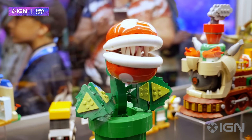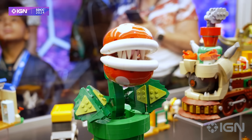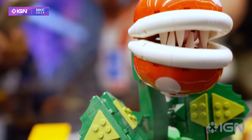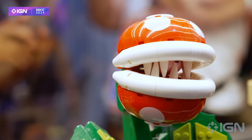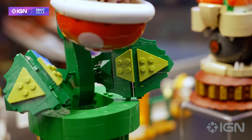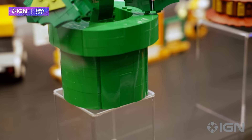Up next is one of my favorite builds here, the Piranha Plant. This will run you $59.99 and it's 540 pieces. It's about the same scale as the Bowser sets they've done in the past, the big question block they've done in the past. They've done a lot of really cool stuff for Mario outside of the interactive toys — full-on sets that are fun to play.